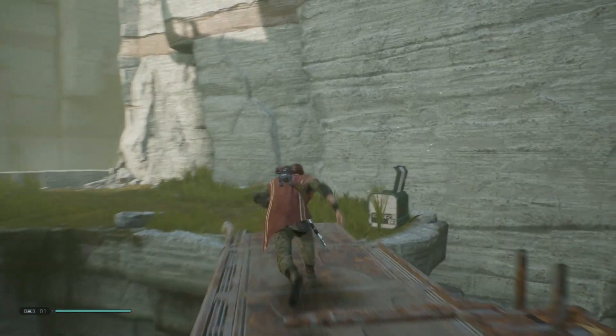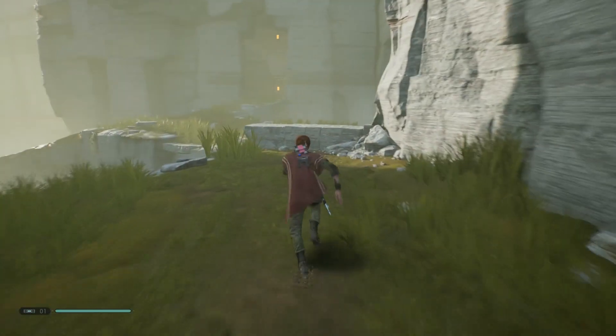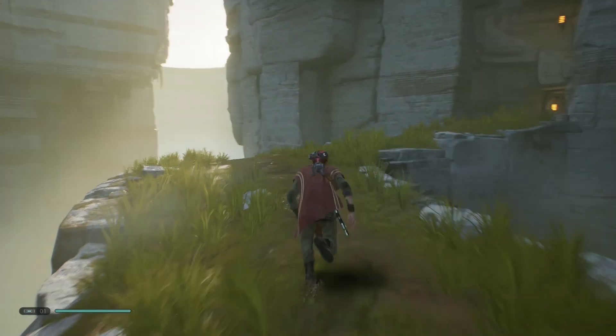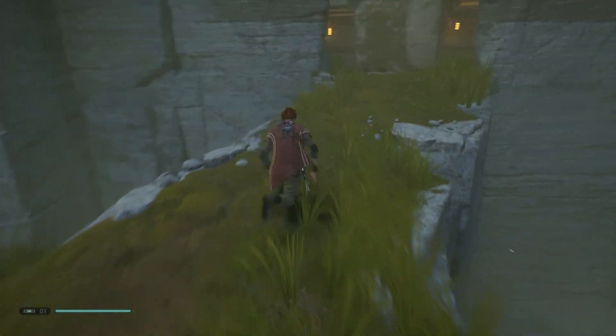You'll need Force Push — push that bridge over, grab that chest while you're going by, follow this path over here, and enter the cave right here which will lead you back to the workshop.